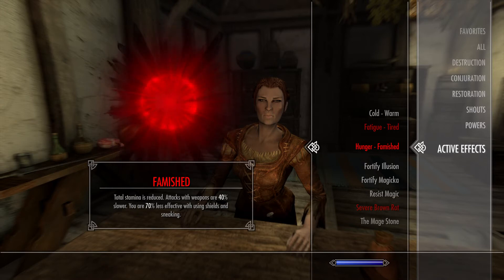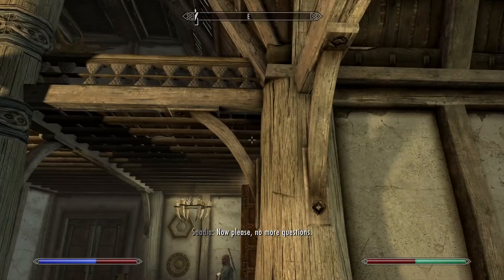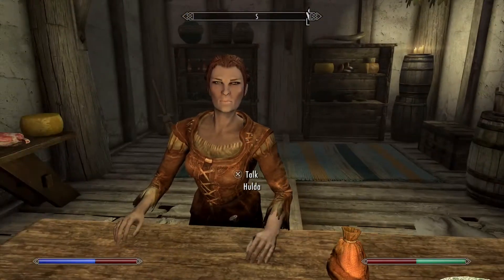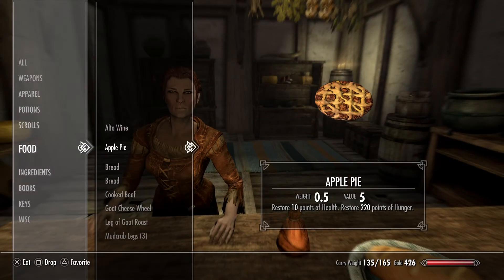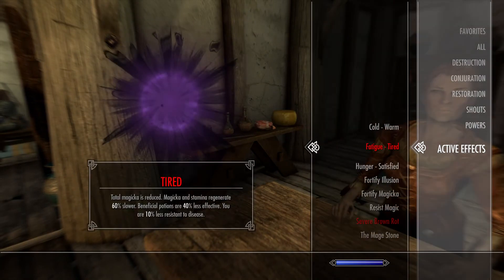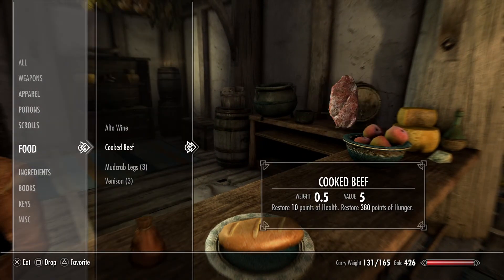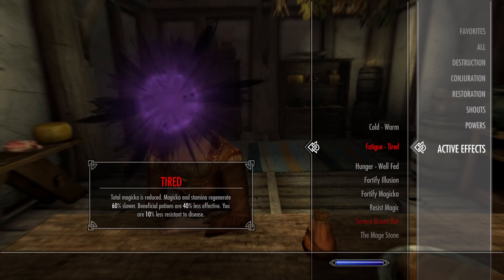Hunger makes it so you have reduced stamina when you go without eating. It levels in severity from peckish up to famished. You can also become tired, and that affects your magicka — both your max magicka and magicka regeneration return to normal only after sleeping. I'll eat some food and show you that the red bar next to my health decreases. Once satisfied, the effect is removed, and if I eat a little more I'll be well fed, giving a 10% faster stamina regeneration bonus.